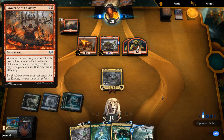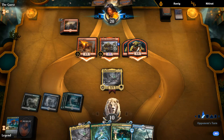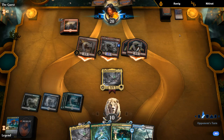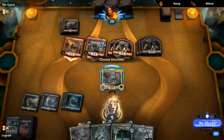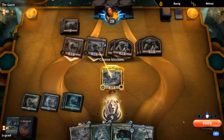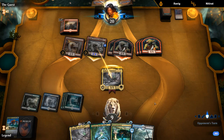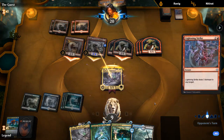If they have another Infuriate they could respond to the Kranko trigger by pumping it, or they have a burn spell to maybe finish off Yarok — I think we still have to make this block. Just a Lightning Strike — not too bad. Our opponent's got some Goblins and Scorch Spitters.